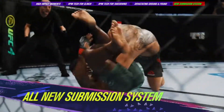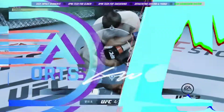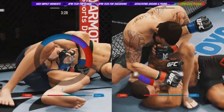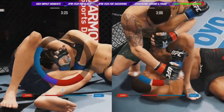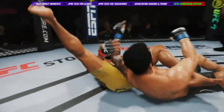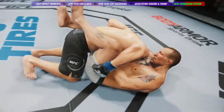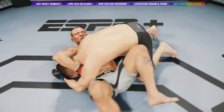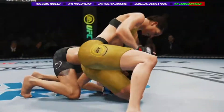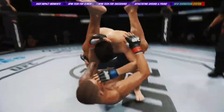Submission finishes have also been revamped in UFC 4. The cumbersome system of previous titles has been replaced with two new mini-games for choke and joint submissions, making them more accessible and varied throughout the experience. With the ability to strike during submissions, transition to faster finishing positions, or execute a high-impact slam to escape, the BJJ game has never been more fun. Submissions aren't just isolated to the ground — we've also added new takedown counter submissions and standing submission attempts from within the clinch.